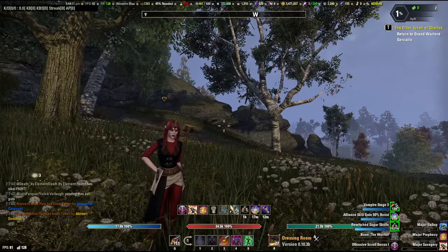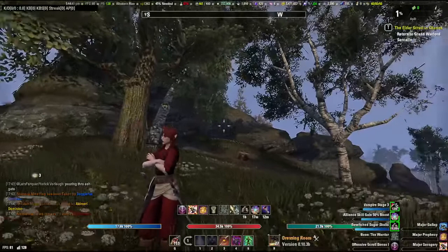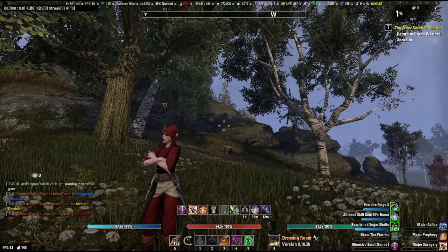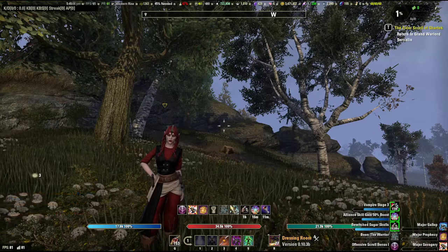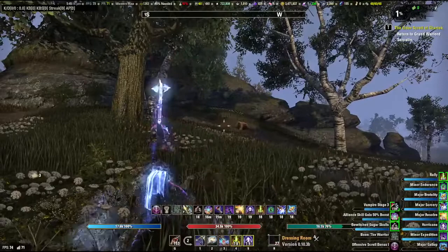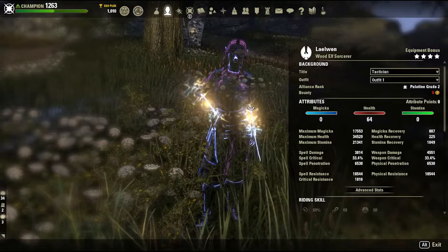Okay everyone, this is Lauren. I'm sharing my build — my solo and small group stamsorc build — real quick because I saw Eamon's video on his stamsorc build. He's been running a spin-to-win setup for the past couple years at least, and I was surprised to see that he switched to two-handed this patch. He asked what I'm running that's allowing me to still run dual wield, so that's what I'm doing. Almost fully buffed up, the stats look like this — though this is not fully buffed up; I'll explain that in a second.